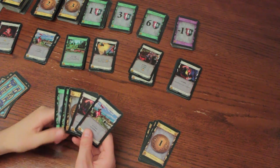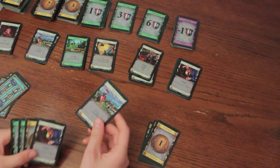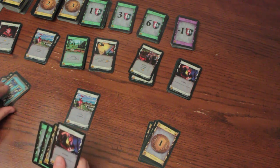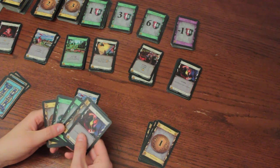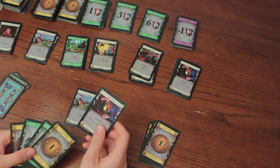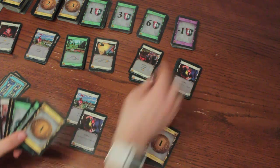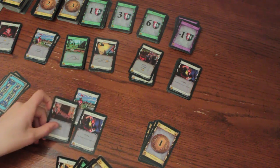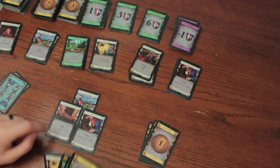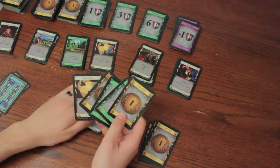Let's walk through a turn. First is my action phase. I'll play an action card — Village. I get plus one card from my deck, and I get to use two additional actions this turn. The first I'll use is the Witch. I'll draw two cards from the deck, and each other player gains a curse. I'll play a second action, the Woodcutter. I get plus one buy and plus two coins. Since I ran out of actions, I can't play another action card, so I'll move to the buy phase.